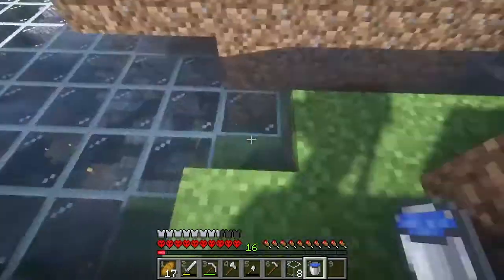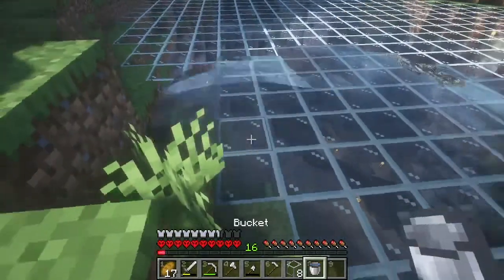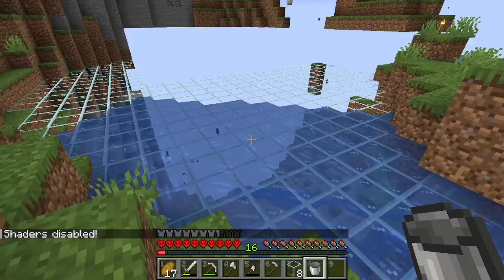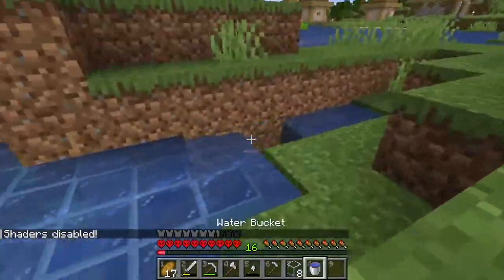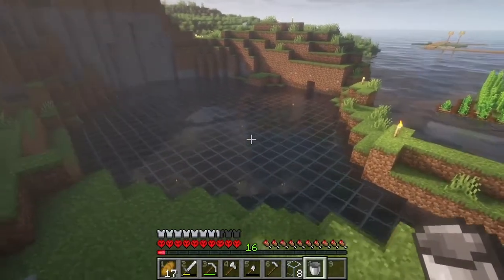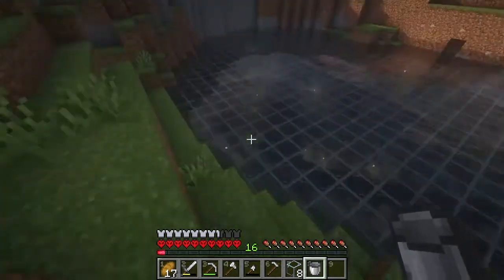I'm just going to start spamming water in there. It is really hard to tell what is flowing water and what is the water source with these shaders. So we're going to slap these off for a second - oh, that's some very blue water. And we're just going to fill this up like this. All right, here we are. The water's all covered up. And honestly, I thought the water was going to drown out the glass a little bit more, but I still think it has a pretty cool effect.